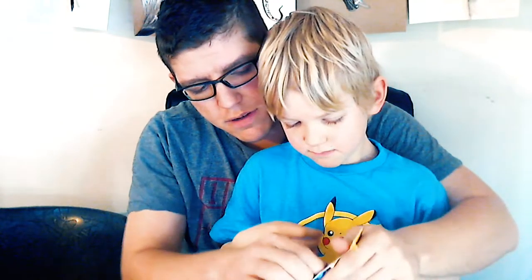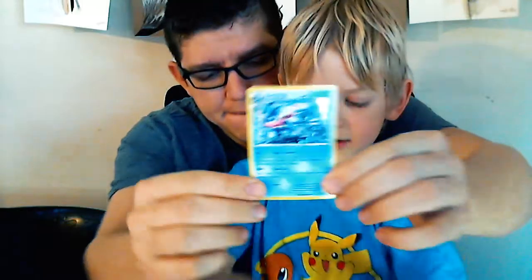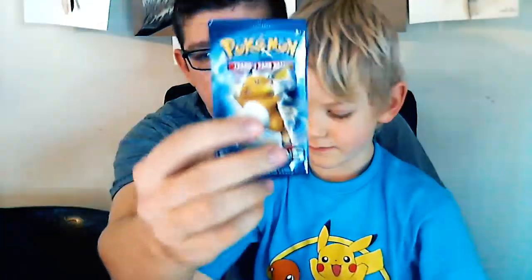Let's open it and show them everything that's in it, okay? This is how I open. Wait, let me help you. No — the plastic is harder to rip than the cardboard in the back, so if we put a finger right in there, you can rip the cardboard. So it came with three things: a coin, a Pokecard, and there's some Pokemon cards in there.